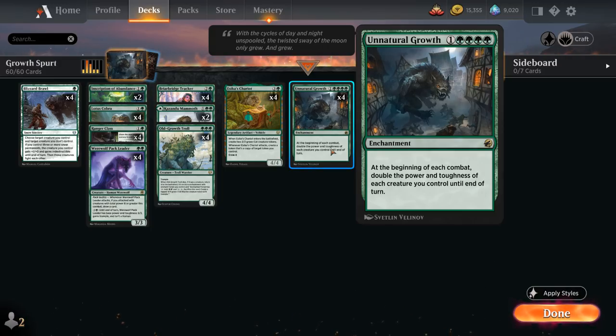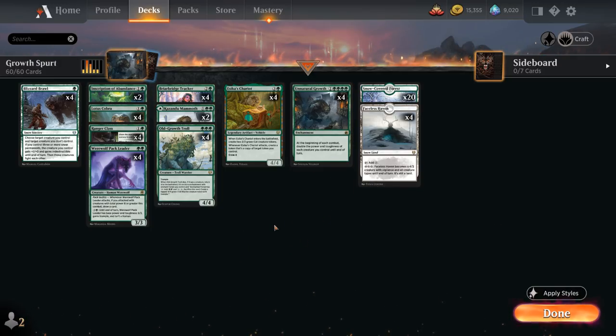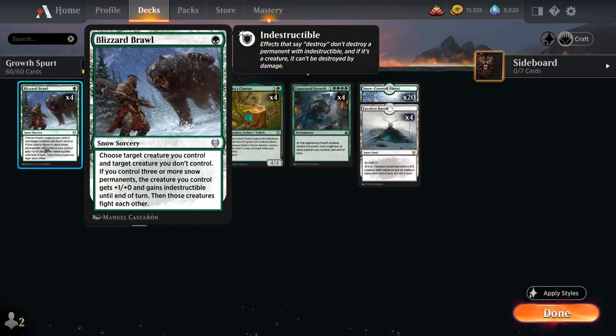The rest of our deck looks pretty similar to lots of Monogreen decks out there. At one mana we've got Blizzard Brawl, supported by 24 snow lands in the mana base, as a removal spell allowing us to fight an opposing creature, giving our creature +1/+1 and indestructible until end of turn, as long as we control three or more snow permanents.